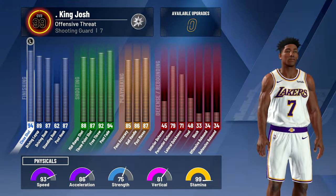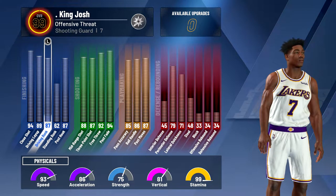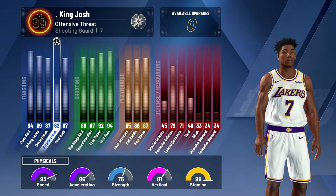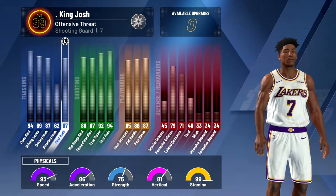If you guys take a look at my attributes, I have 94 close shot, 89 driving layup, 87 driving dunk, which is good enough for contact dunks, 62 standing dunk, and 87 post hook, which I don't really need, but I just did it so I could get 21 finishing badges on this build.